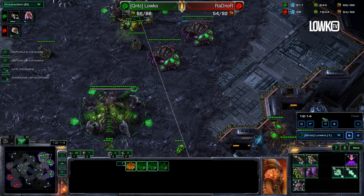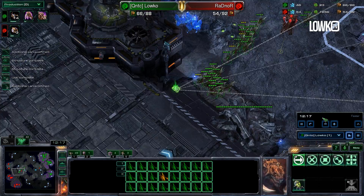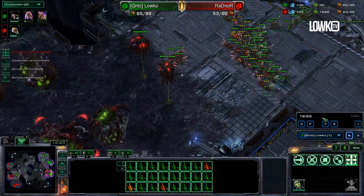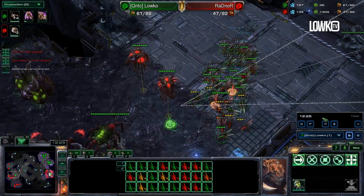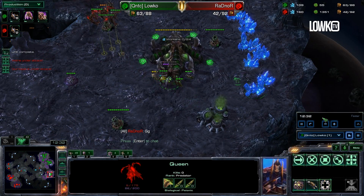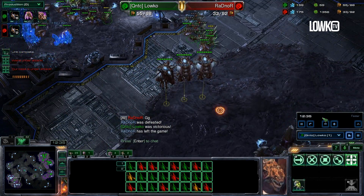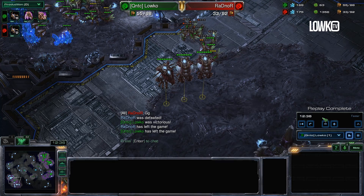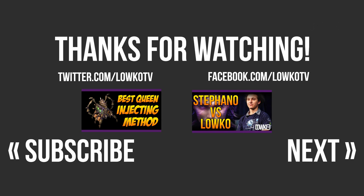I didn't allow my opponent to get a third base in this game. Right now he's moving out with Mutalisks across the map - I saw them on the minimap - so I know there will be barely any defense on his side. I'm going to keep running in with these Zerglings into his main base and natural at the same time, and he GGs out of the game. I want to thank you guys for watching. Hopefully this gives you some time to think about different strategies that might be viable in Zerg vs. Zerg. Have an amazing day, don't forget to smile, and I'll see you in the next video. Bye!